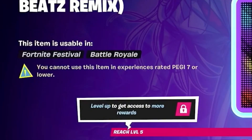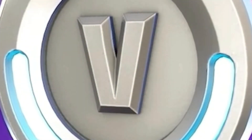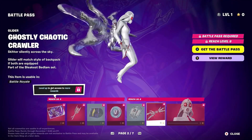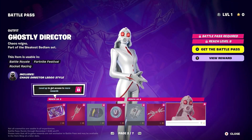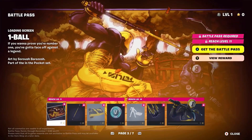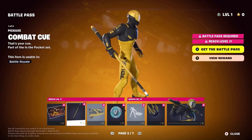Why can't I use this in a Peggy 7? Free V-bucks. White style goes hard. That's nice. Oh that's like the OG one. Then we got combat Q.